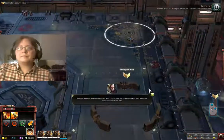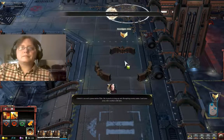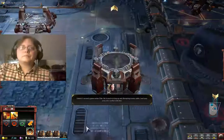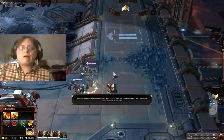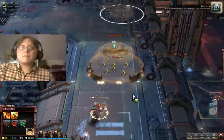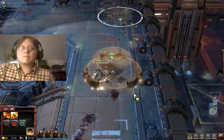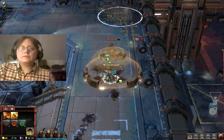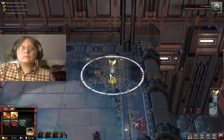Resource points will boost your income and allow you to further build your army. Use your forces to search for the resource point. Gabriel is moving — the foe is in heavy cover. Kill the enemies blocking the path to get to the resource point. The enemy is now out of your way — press further to the resource point.